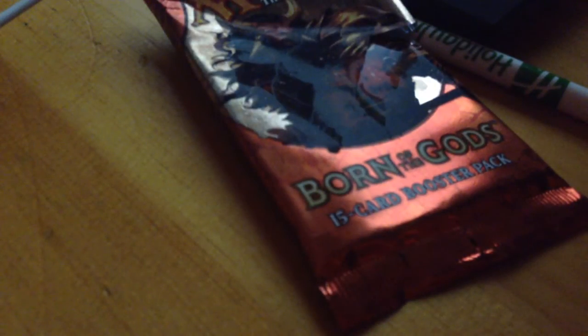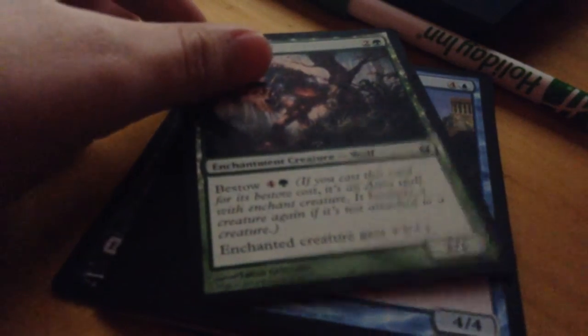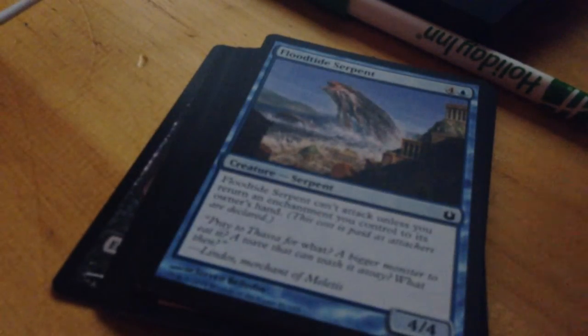So that was a Journey into Nyx pack — you couldn't really see that well, but believe me. Okay, so now with our Born of the Gods pack — that's Born of the Gods, I think you can see that. We start out with Nixhorn Wolf, which is a three for three-one that has a cool ability I guess.